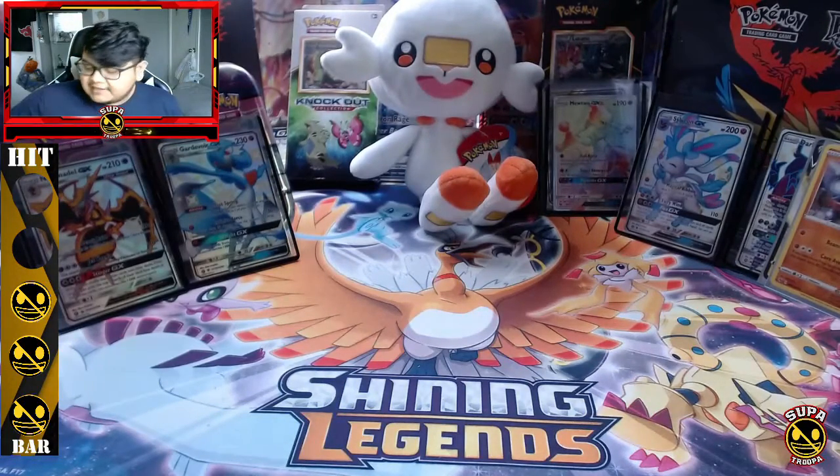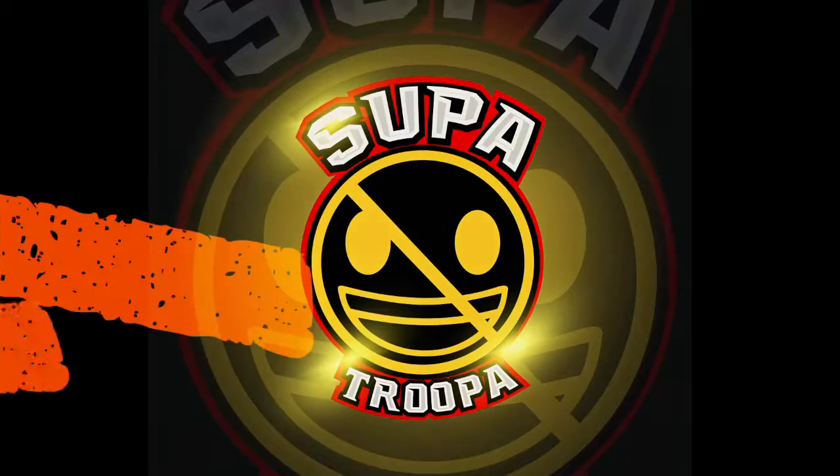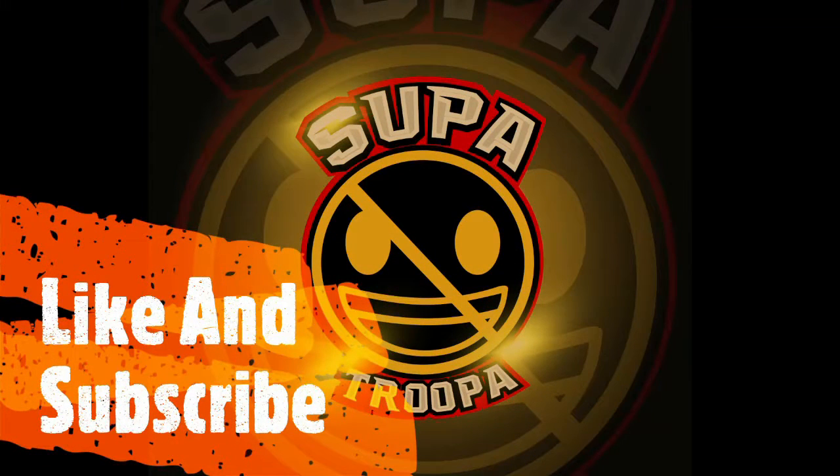So there we have it guys — we got a hollow Zygarde and an Ampharos V, not the best pulls but we'll take what we can get. Haven't had the best luck on Vivid Voltage, we're still gonna keep putting that Chunk of Chew hunt going. Hidden Fates has been so hard to find right now but I'm trying to get more of those opened up in a video — they're probably my favorite set right now. Anyways guys, that'll be it — make sure you subscribe, like, share. I'll catch you guys on the next one, peace!